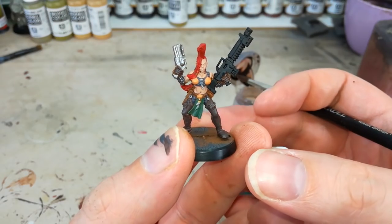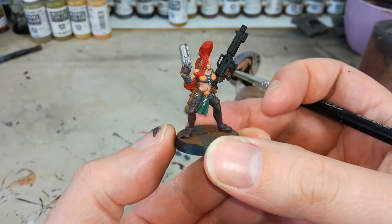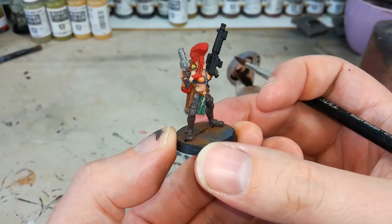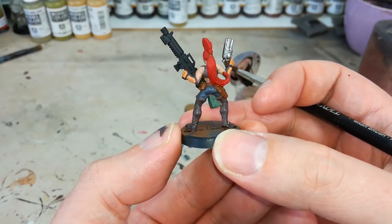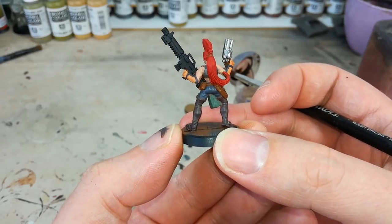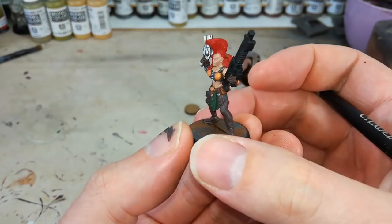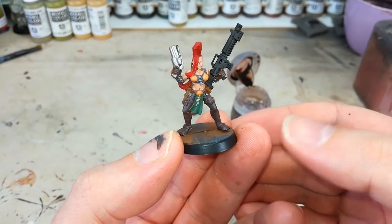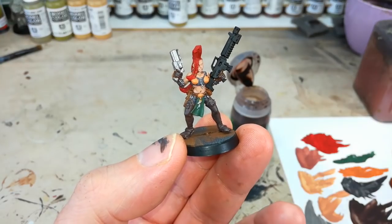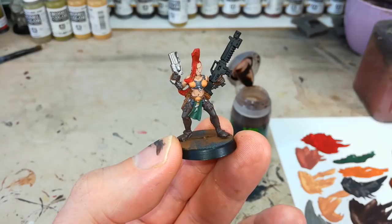There we have it — all those base coats applied. The best thing about using a single base coat from a pot rather than having to mix anything is that if you make any mistakes, you can quickly jump back over the top and fix them up. There are a couple of places I've had to go back, like on her belt and around the fronts of her hands — I made a bit of a mess while painting, but that's the benefit of quickly going back to make sure these base coats are all nice and smooth.